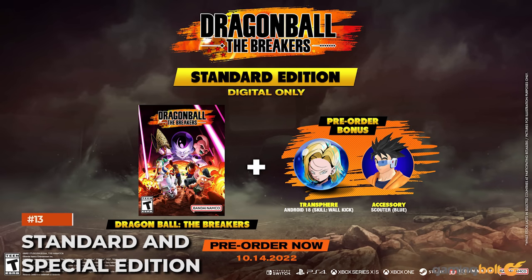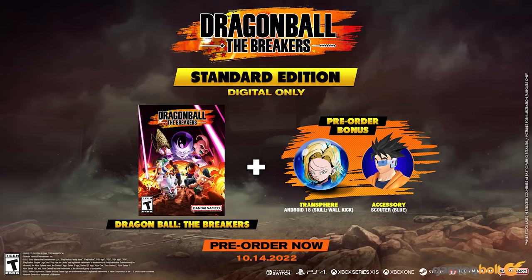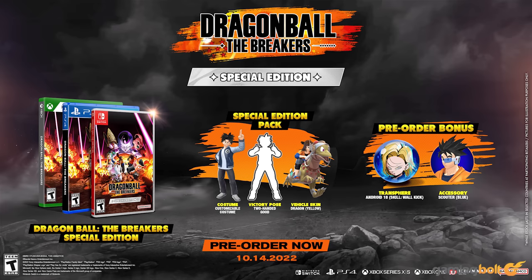The Standard Edition of Dragon Ball The Breakers retails for $20. Pre-ordering nets a transfer for Android 18, along with the Wall Kick Skill and Full Power Energy Blast Volley Super Attack, and you can equip a Blue Scouter as an accessory. The Special Edition retails for $30 and includes the base game, four cosmetic items, a victory pose, and a dragon yellow vehicle skin.